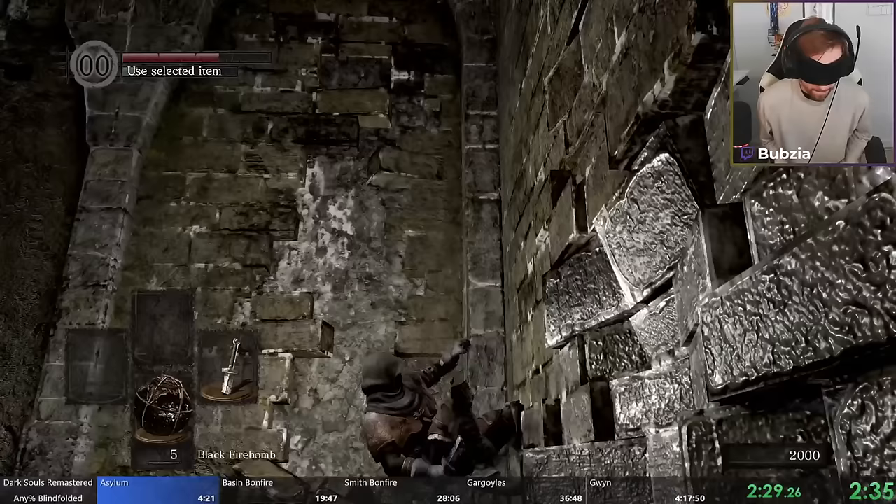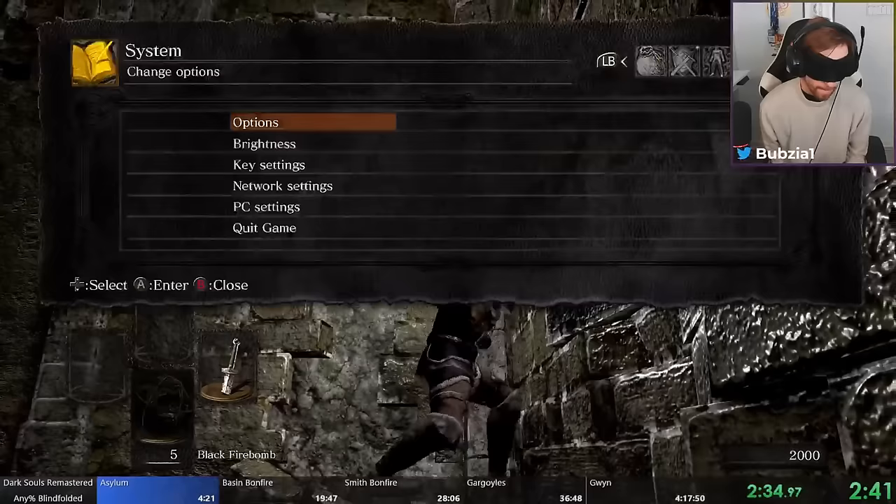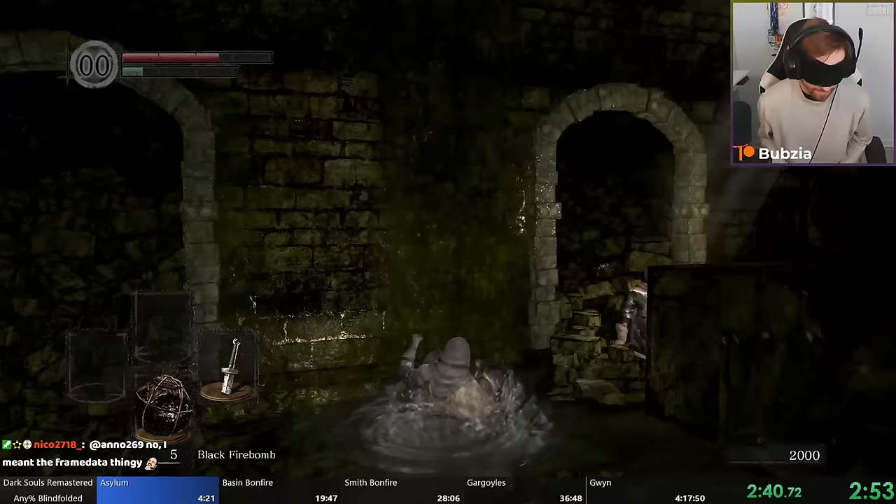I'm attempting to break this wall — which you usually need the boulder for — with a quit-out. What I do is roll, quit out, and during the stand-up animation after the quit-out the wall breaks because Dark Souls has some weird properties.